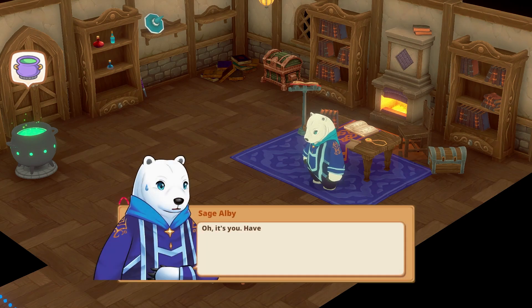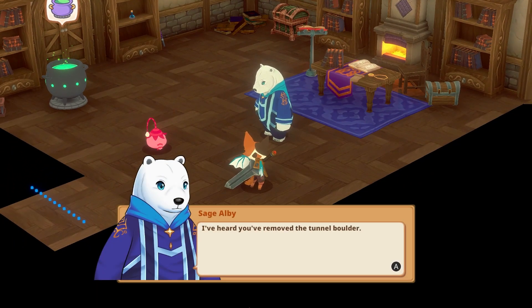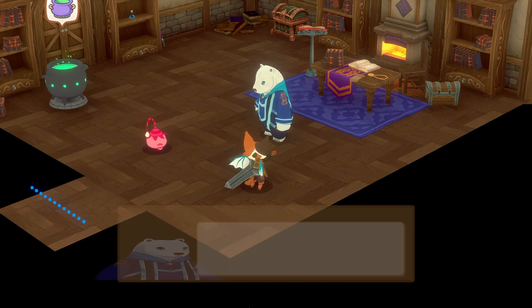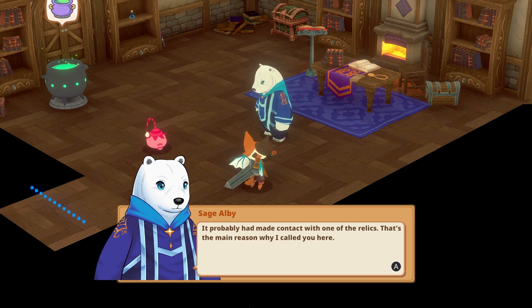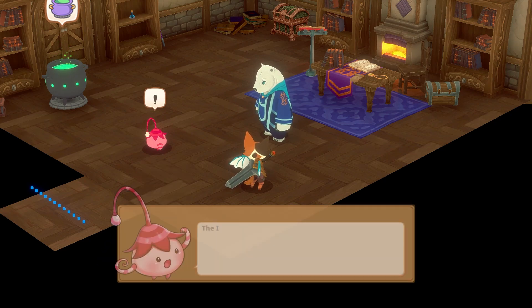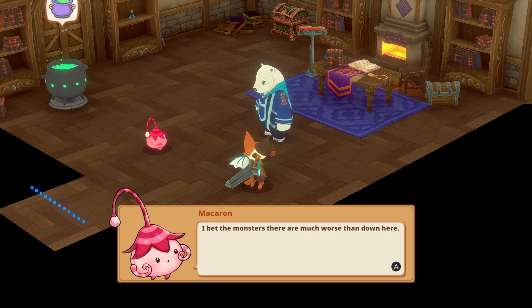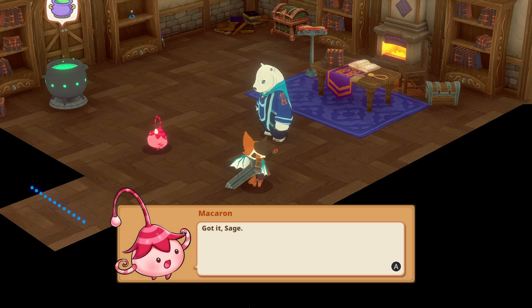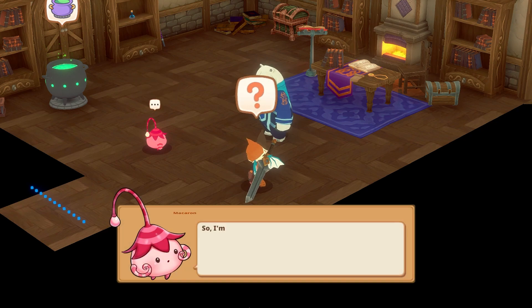'Oh it's you - have you figured it out? I heard you removed the tunnel boulder.' 'That's right Sage - we've opened the long-lost path to the north. But that boulder's no ordinary boulder, it was a giant golem - a real tough one.' 'I thought all golems are forest guardians. Didn't expect to find a corrupted one like that. It probably had made contact with one of the relics - that's the main reason why I called you here. After studying the Kanoidera map, I've concluded that one of the relics is very likely hidden in a place difficult to reach - the icy mountain, in the northernmost region.' I won't be taking up food - I never use food.